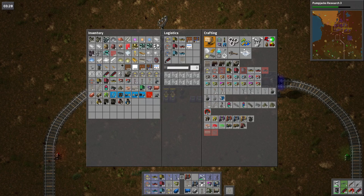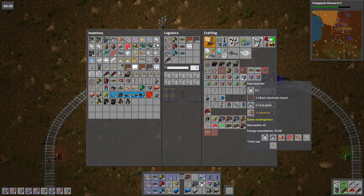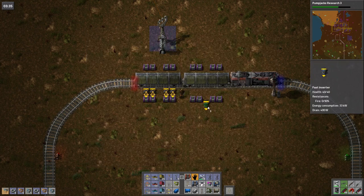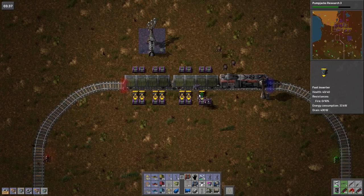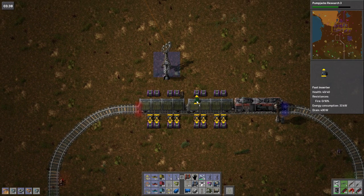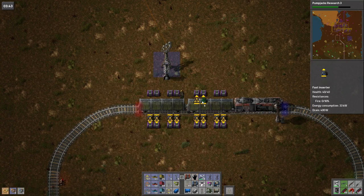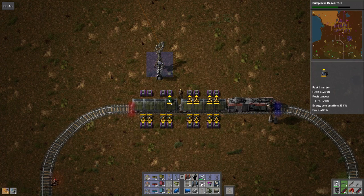I don't think we need smart inserters here — I mean we could just shove the express inserters and have them stop in for like two seconds. Oh, that would be insane! What the hell, that's what we need to do. That would be crazy.